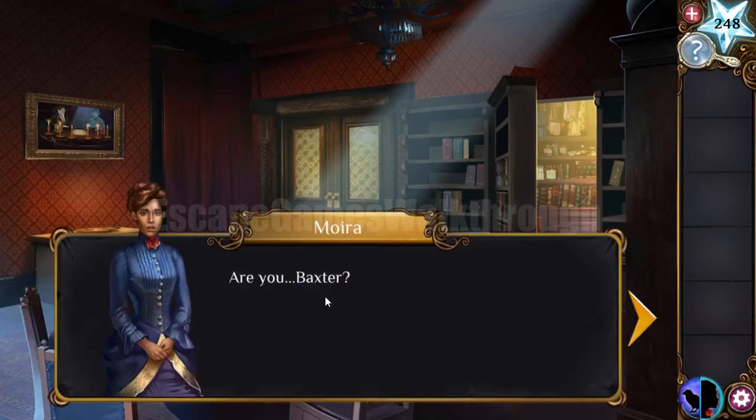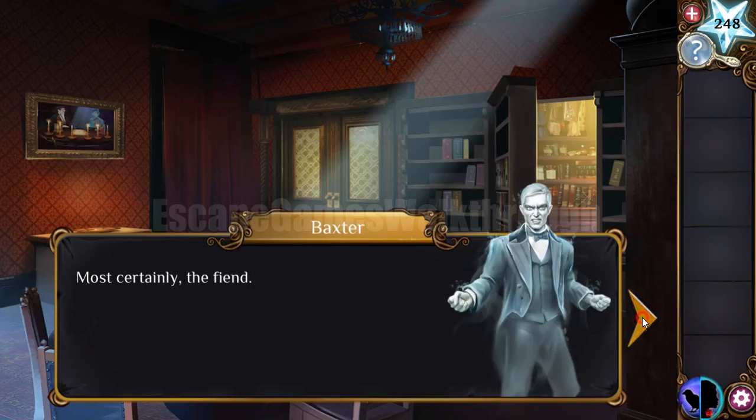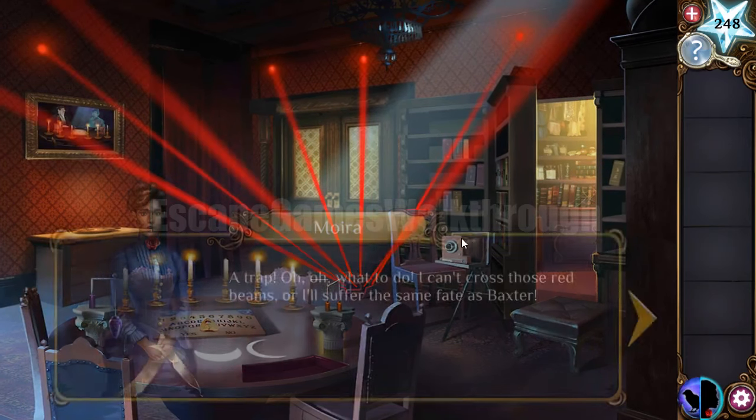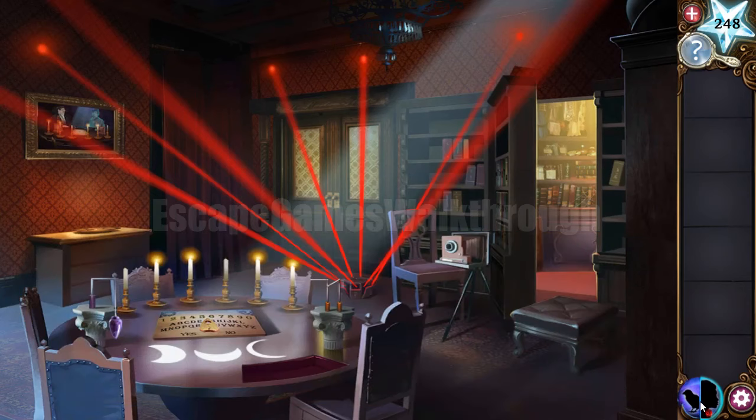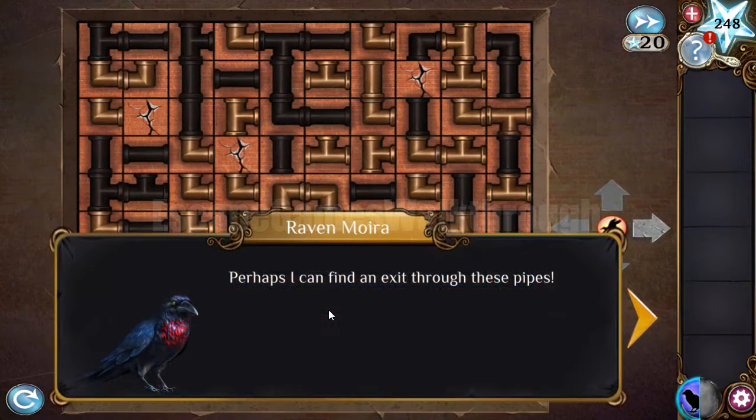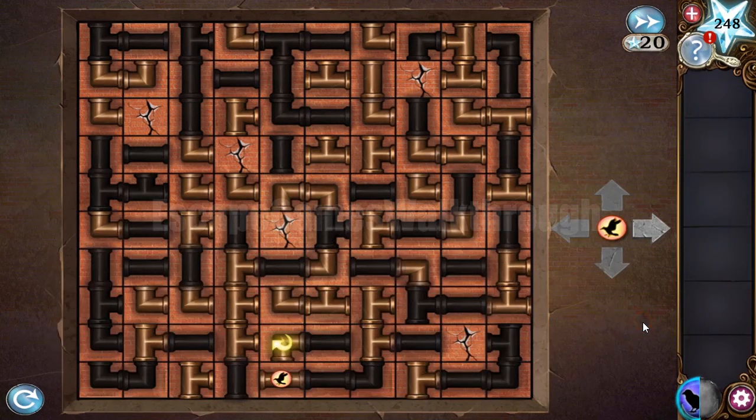Baxter asks us to move this box so he can go out, but the box is a trap — he gets caught. Our task is to escape without being caught in the trap. We transform into the raven and fly through this hole, navigating the maze of pipes. We need to find the correct crack in the wall and rotate pipes to reach it.